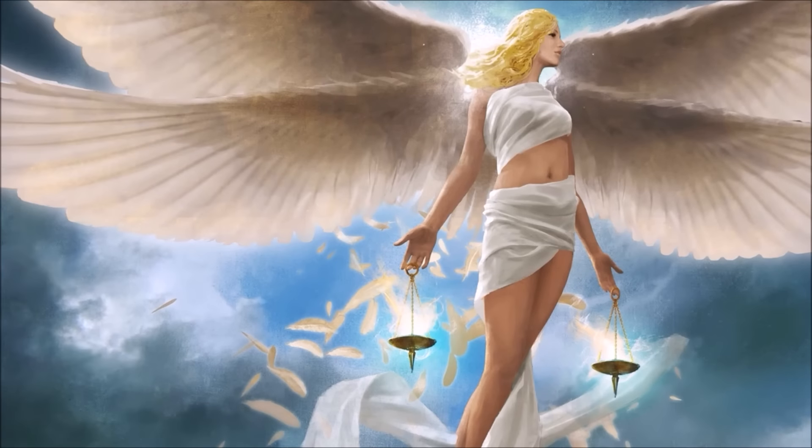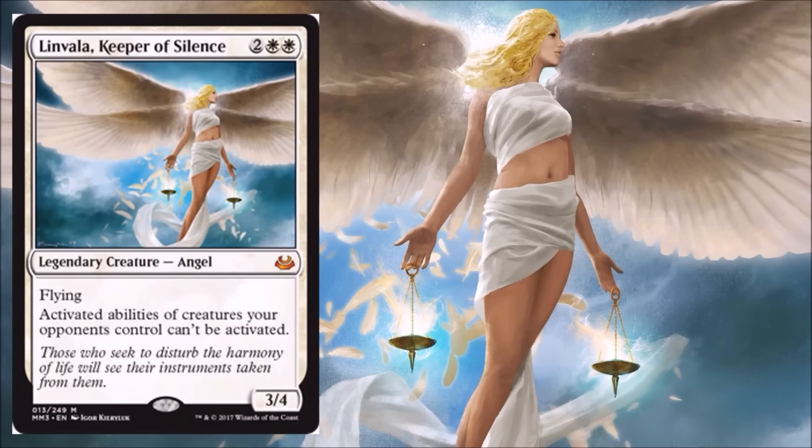Speaking of fantastic inclusions, here's another one — it's Linvala, Keeper of Silence. This is a nice inclusion. You don't really think Modern when you think Linvala, but she does see some fringe Modern play, sometimes as a one-of in the Abzan Evolution deck. But aside from that, it's a good Mythic because it has some value — $40. She didn't get a reprint; she's originally from Rise of the Eldrazi and didn't get a reprint in From the Vault: Angels, which was very shocking at the time. So it's nice to see the reprint here, and I'm glad they kept the art — it's amazing and very iconic at this point.